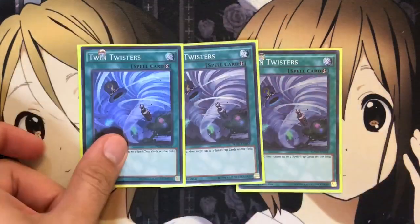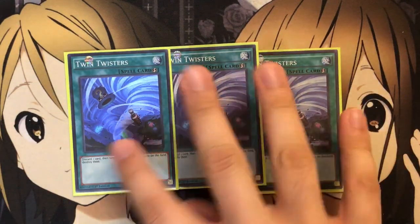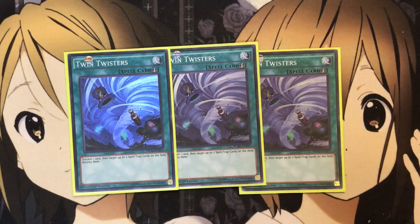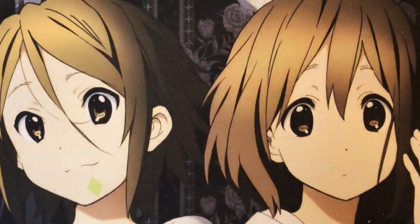Three Twin Twisters as well to finish up. This card helps because you can ditch your Necro Slimes from your hand to the graveyard and pop your opponent's back row, which can really screw with some of your plays if you go for pendulum summons — and still have Necro Slime in the graveyard to work with. It's my favorite way to use this card in the deck.